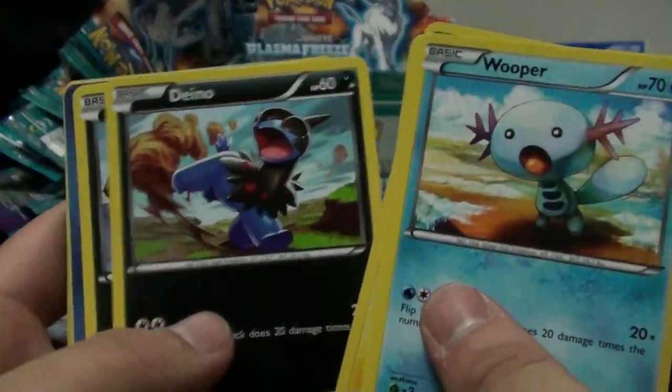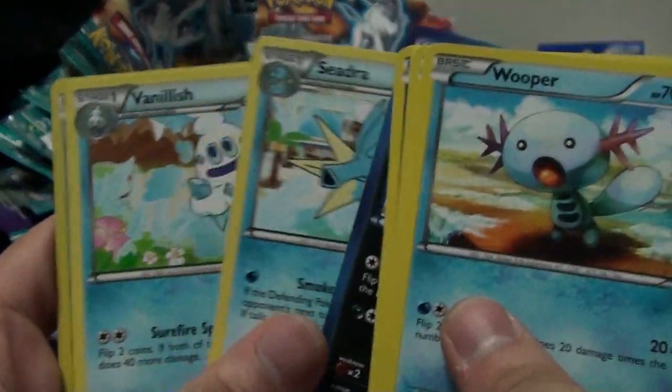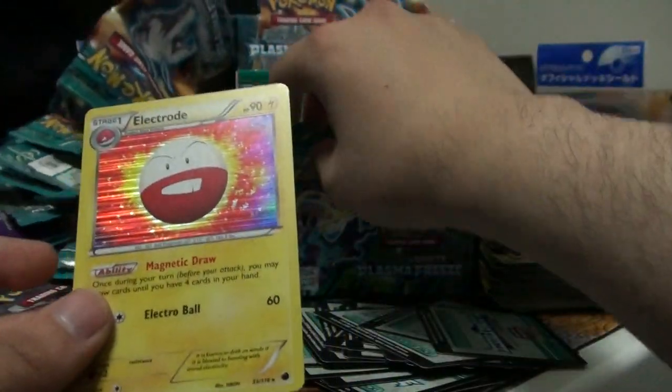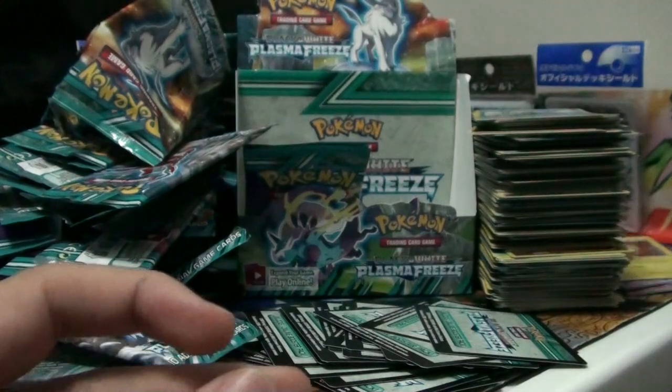Wooper, Voltorb, Pachirisu, Deino, Sneasel, B-Sharp, Seadra, Vanillish, Horsea, and Electrode - holo! So three packs left: Zekrom holo and a Sceptile holo - can we do that at least? Because Latias EX is not going to come in here. Thank goodness I'm not after Deoxys and friends - I would have been extremely disappointed.